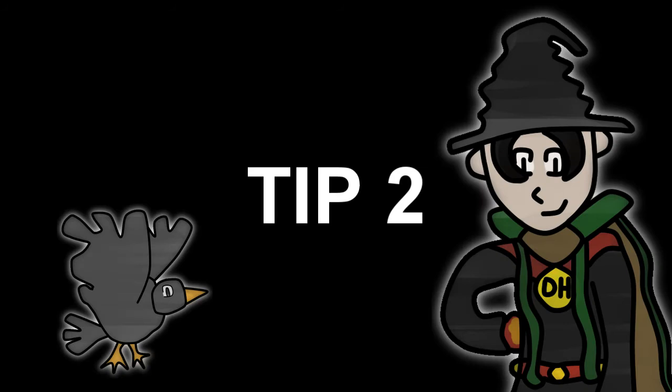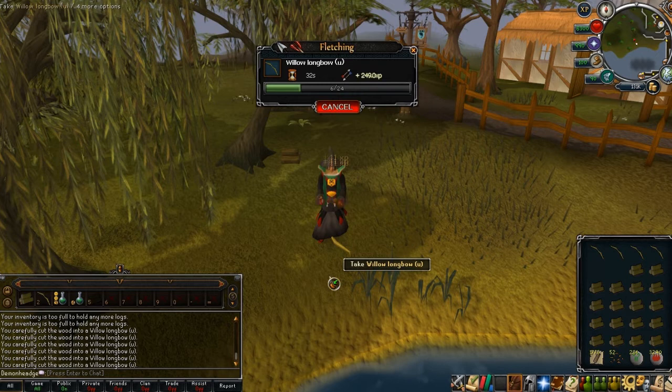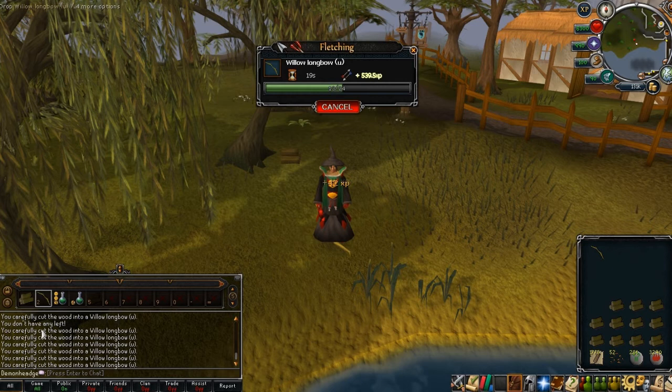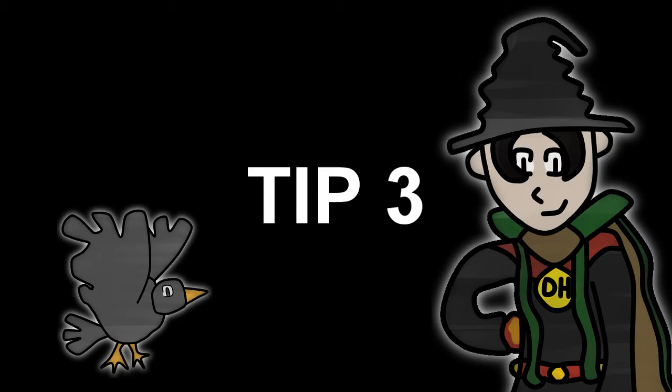Tip number 2. You can fletch logs into bows and then drop them during the fletching interface using the action bar, or wait until the whole command is done then drop them all in lightning speed. If you plan to drop them while in the fletching interface, please note that anything besides the drop option in the action bar will stop fletching and you'll have to start again.